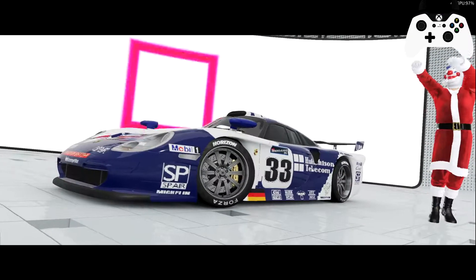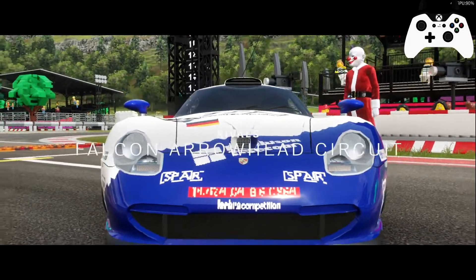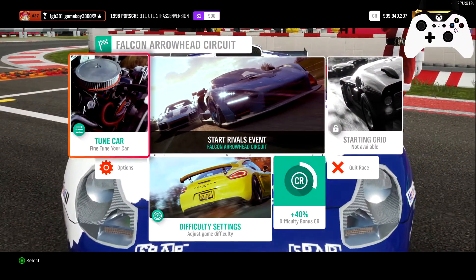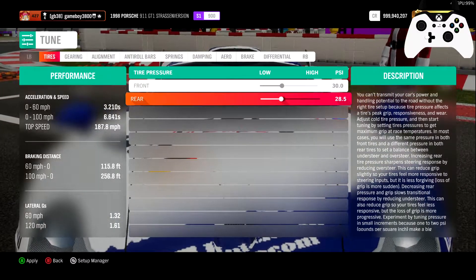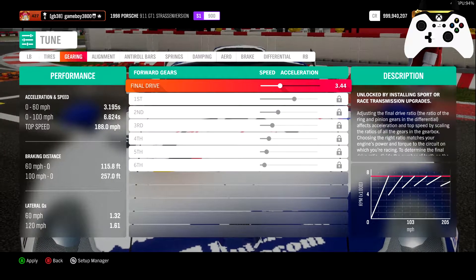This was a really hard car to decide what to build for. I was really considering allowing this car to compete in S2 class — 901 — because of the tires it can get. It can get the super grippy extra racy tires. But I had to settle for the regular race tires, because otherwise it was in S2 class by one point, and we can't have that.